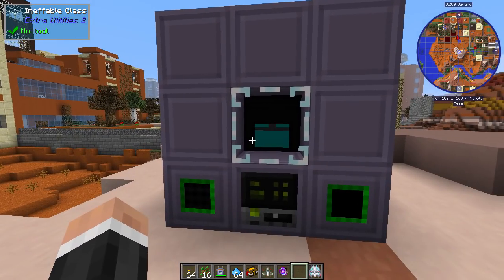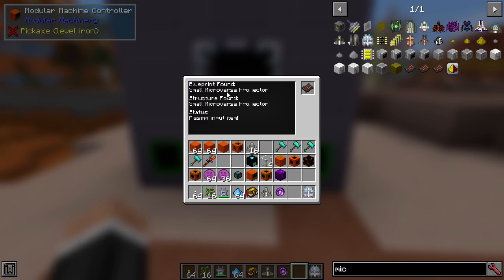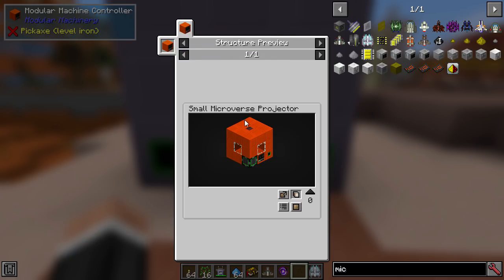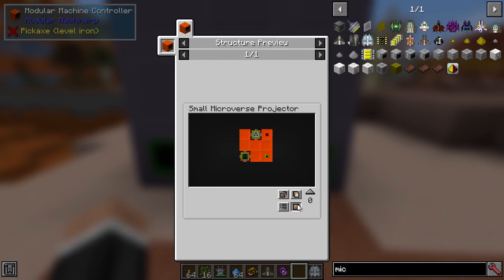This pack uses modular machines as one of its core concepts alongside GregTech machines. What the modular machines mod does is allow the mod maker to create their own machines using different recipes. Here you can see the small microverse projector — you can get a blueprint with that. If you look at the blueprint, you can see what it does and it shows you how to build it, which is rather cool.